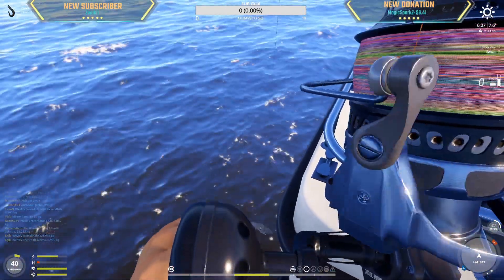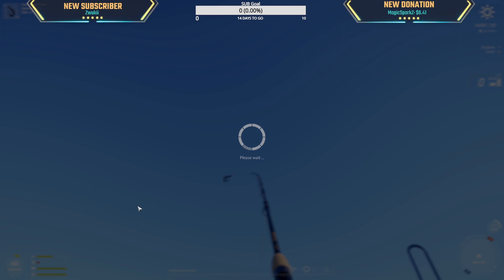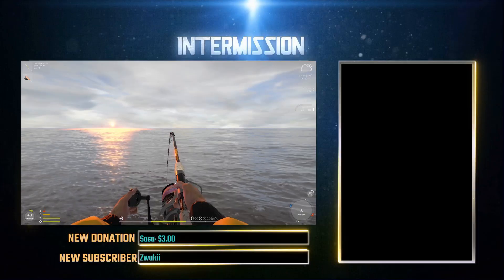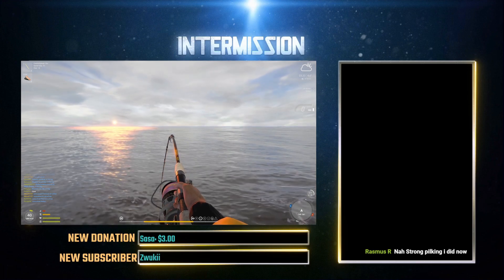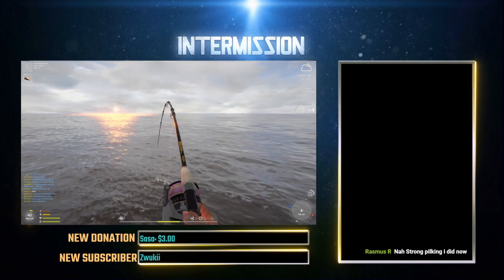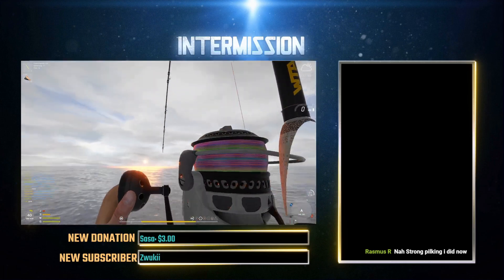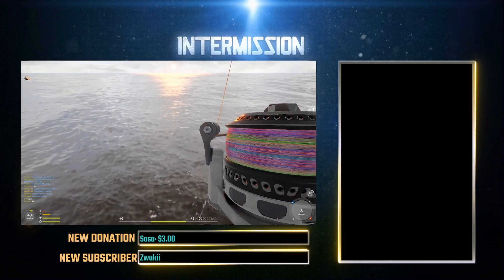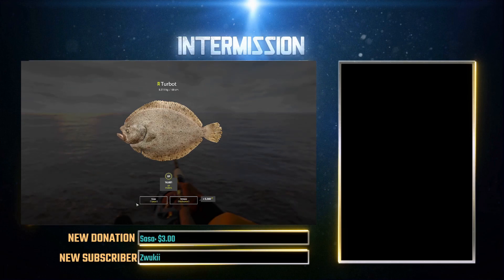A nice little turbot here - 3.5 kg turbot any day. At the 55 meter hole - cod probably. Just magical strength, I can't even pull it in, it's five meters out.